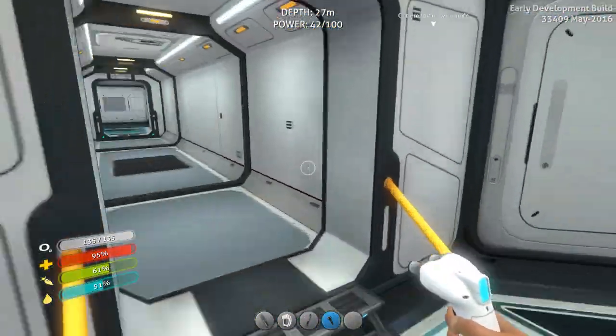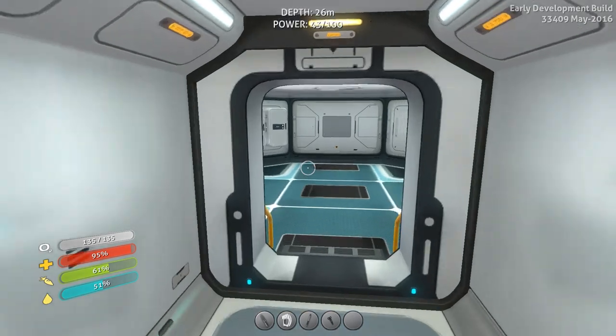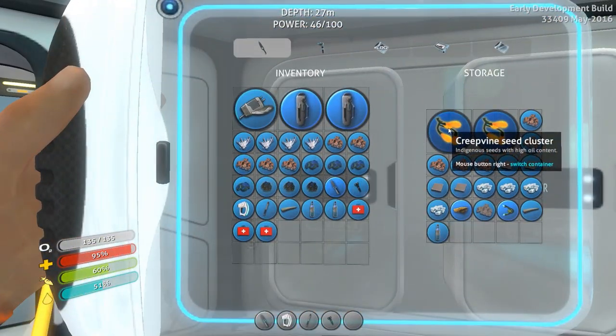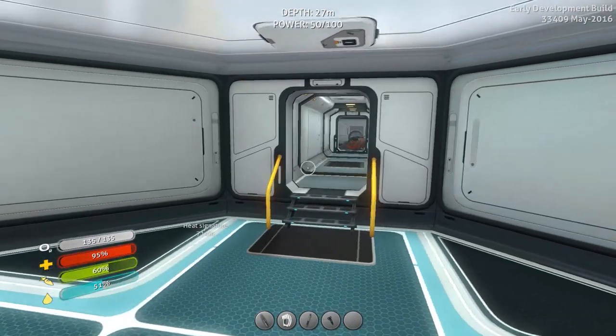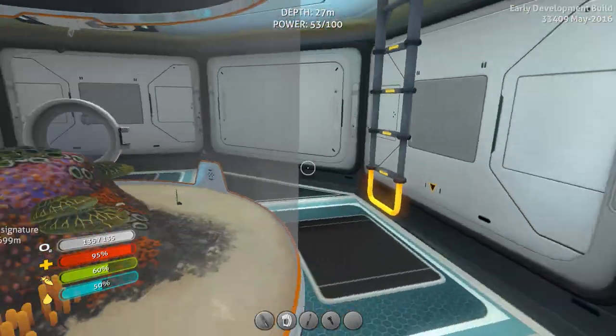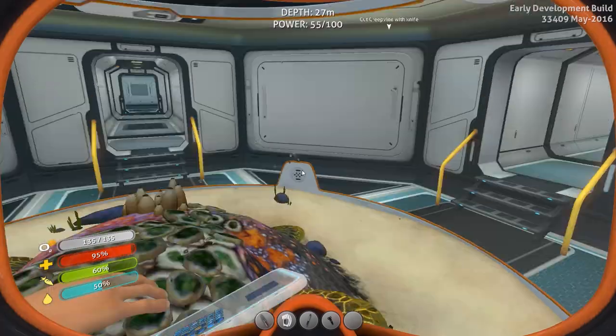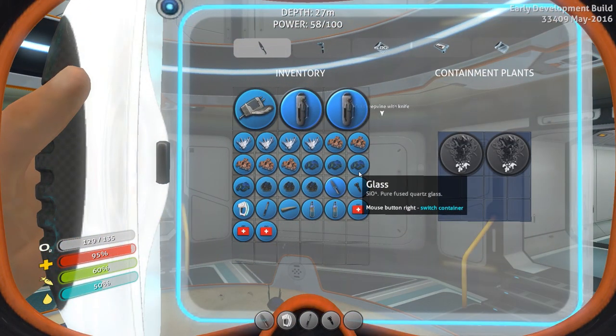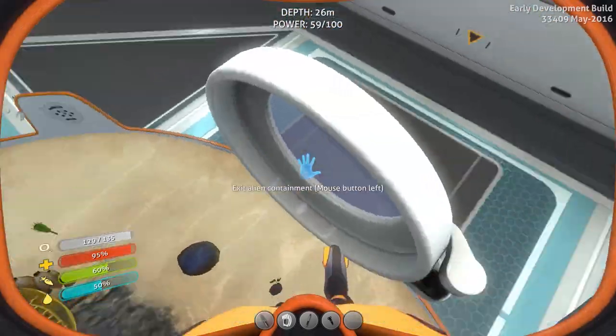There we go. People told me this would work and I'm really excited about it. We want creepvine seed clusters — they're very important for fiber mesh and for lubricant, which we're going to need a lot of. They take up a lot of inventory room and are kind of annoying to go get all the time, so we're going to plant them right in here. We could plant four, but we'll just plant two for now.